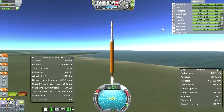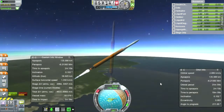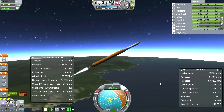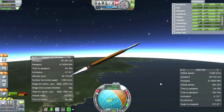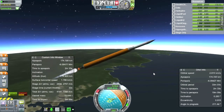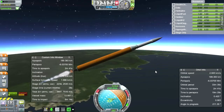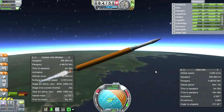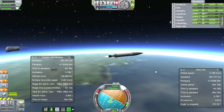G-forces are going up. I hope this is a heavy enough payload to make sure the G-forces don't go too high. Remember, I've dropped the heat shield, which was quite heavy. It might be that this is too light and the G-forces will go out of bounds, in which case I just need to shut off the first stage early.